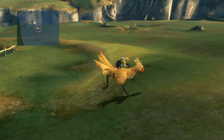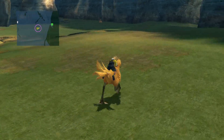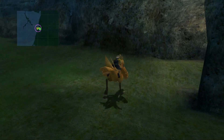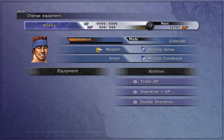There are two ways to do this. One involves Don Tonberry - that method requires one of your three party members to have killed a lot of enemies, which none of mine have, so I don't use it. The other one is Cactuar King, which requires everyone to have comrade overdrive mode. The weapons you need are triple AP, overdrive to AP, and double or triple overdrive - I use double overdrive because it's easier to get.